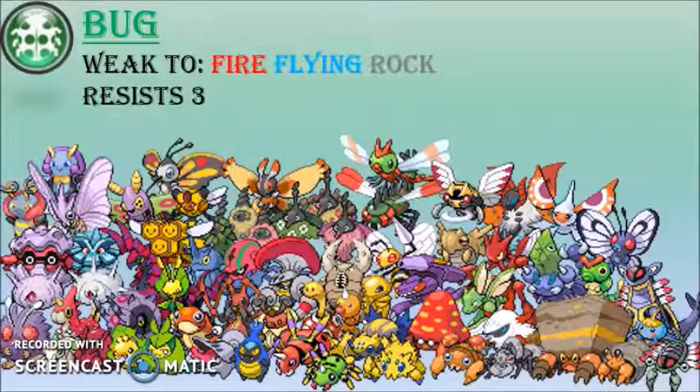Now the bug type has its strengths but I don't use them — I don't like bug types or bugs. Three weaknesses and three resistances, pretty basic. The idea of bugs in general means I rarely use them, although I guess they're very useful in some cases.